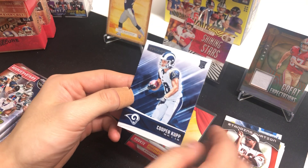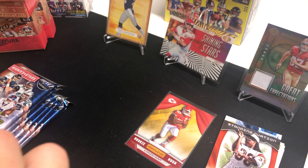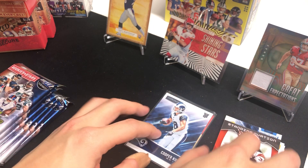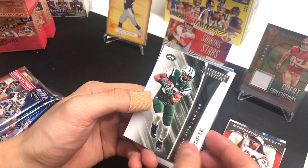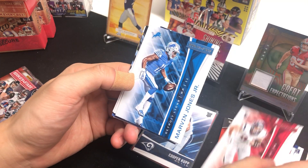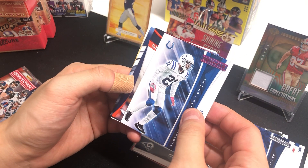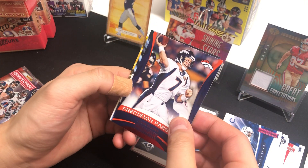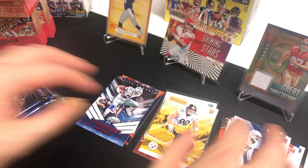And Cooper Kupp — that's a 2017 rookie — so it's two solid rookies from the first pack, good start. Cooper Kupp is a great wide receiver for the Rams; they have a really good top-three receiver corps and Cooper Kupp was more consistent throughout the season. Next pack: Matt Forte, Philip Dorsett, Jamie Collins, JJ Watt, Marvin Jones Jr., Aaron Donald, Vontae Davis, John Elway legend, and our rookie is TJ Watt.